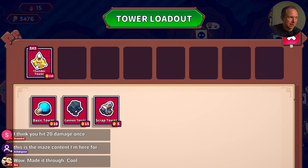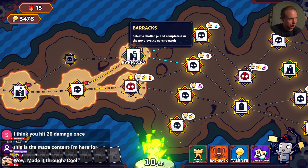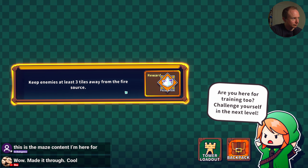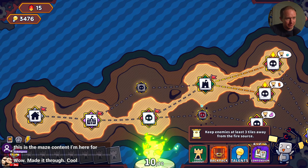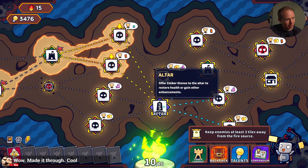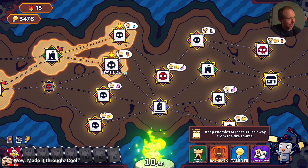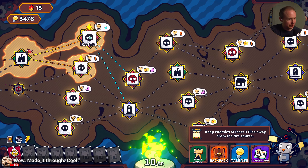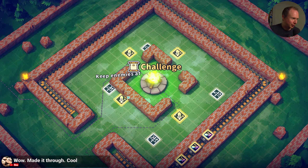This tower is just so freakishly expensive. Keep enemies at least three tiles away from the flame source — on a scale from one to things that are not happening, that's not happening. Ben, it's a low bar that we've set here.